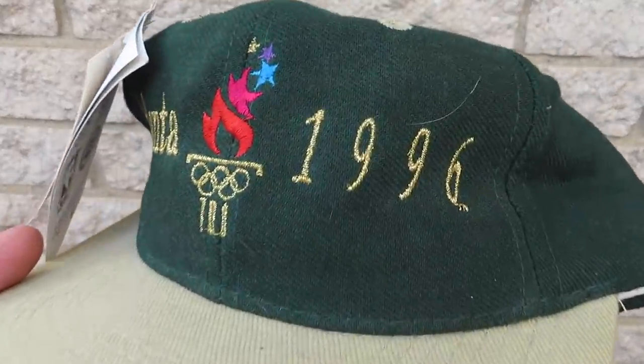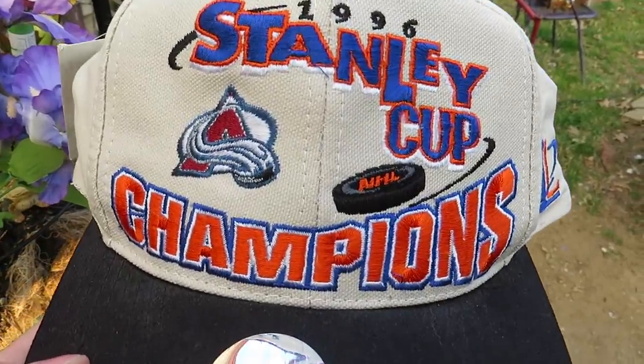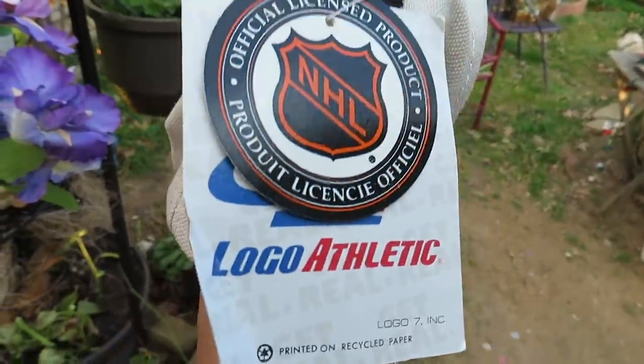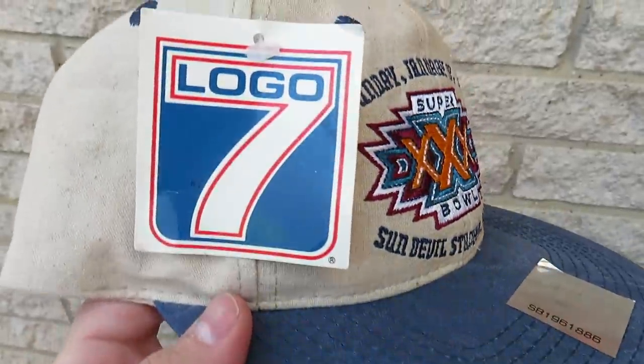I picked up three snapbacks, all brand new with tags — all three for $7. The first is the Atlanta 1996 Olympic hat by The Game, still has all the tags on it, brand new. I found it on top of the pile and kept digging. Underneath was the 1996 Stanley Cup Champions hat — you've got the Avalanche logo, '1996 Stanley Cup Champions' on the front, and the Western Conference champion patch on the back. Also new with tags, but a bit misshapen from being on the bottom — I should be able to fix that. And the last one is the Super Bowl 30 snapback by Logo 7 — big Super Bowl 30 patch on the front, Sunday January 28th, 1996. All three for $7 total.